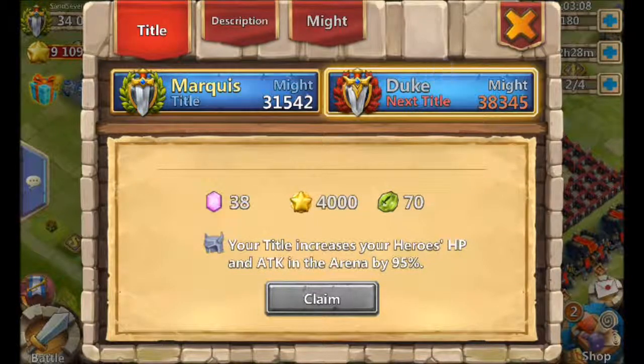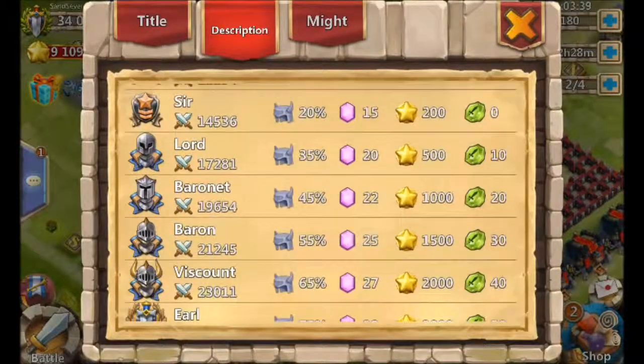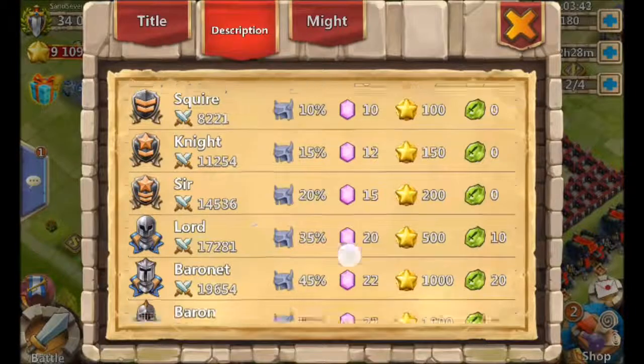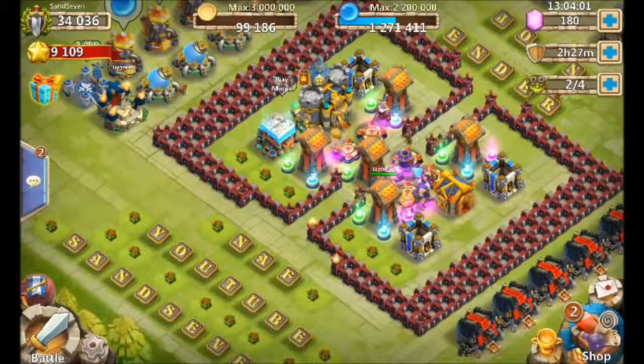The next title up requires hitting 38,000 Might. Looking at the full title list from Peasant all the way to King, the one that's really important is Lord. The jump from Sir to Lord goes from 20% to 35% — a 15% jump — and it's your first access to shards every day. I highly suggest everyone getting to 17,281 Might. That's where it's at.